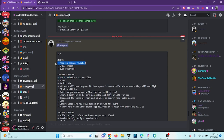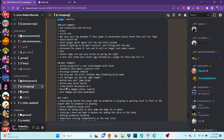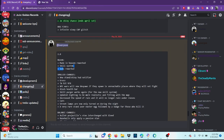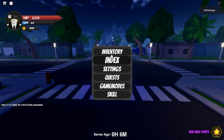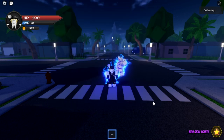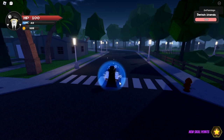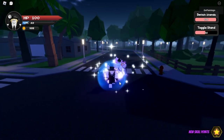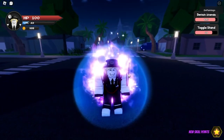Let's hop in the game and figure out what the new stand is, check the Made in Heaven rework, and look at the skill system. We're back inside Jojo Golden Records — we'll switch to Made in Heaven first. The opening animation is different.